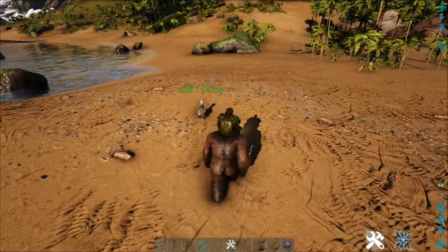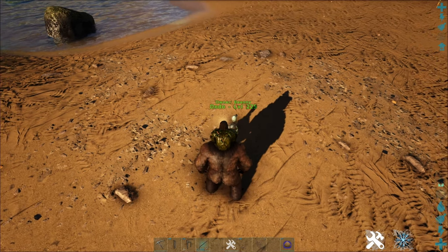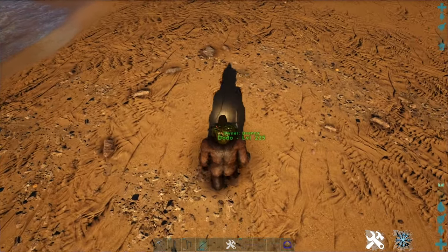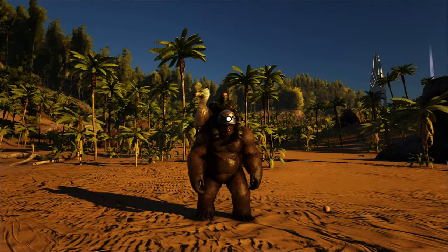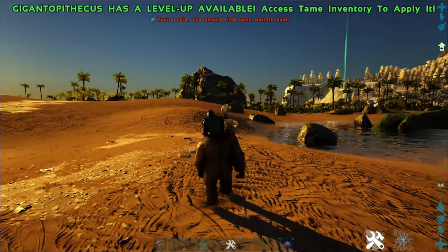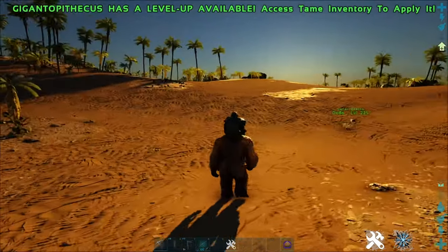Another cool thing you can do is pick up shoulder pets. These shoulder pets include basically all the small creatures — combis, dodos, glow tails, boas. If you go up close and press C on the keyboard, it will put them on the shoulder. Look at that — you've got a nice little dodo on your shoulder. This guy can hold you and a shoulder mount at the same time. And then you can throw it like normal — double press C to chuck it. Bye-bye dodo!